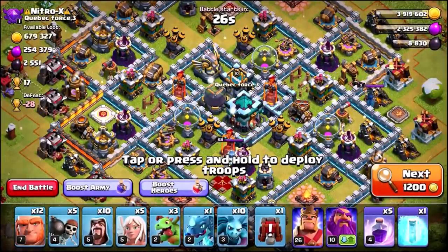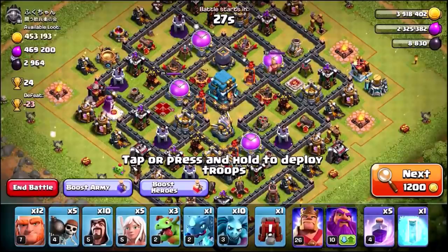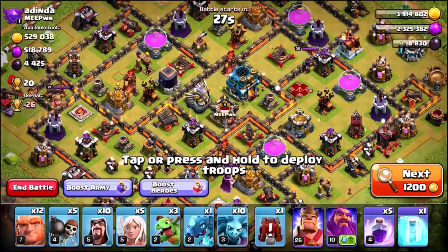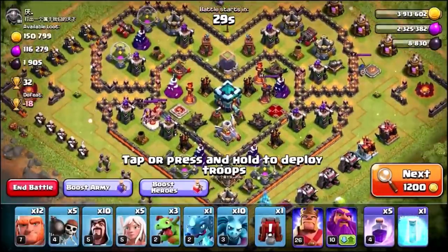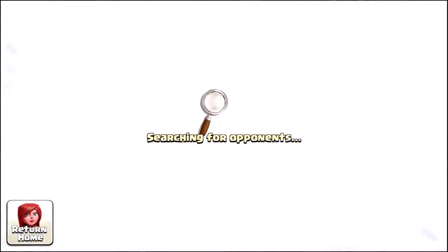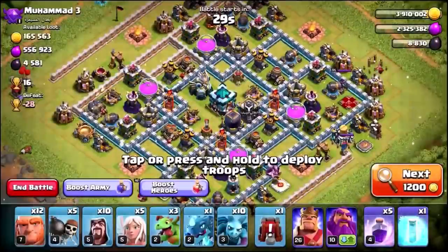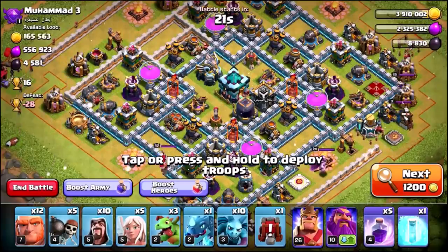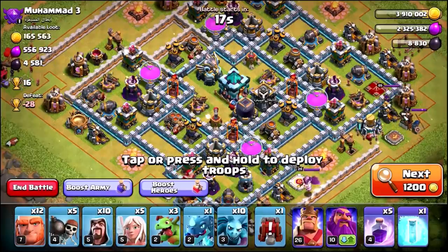Let's get into some live attacks and see if we can farm without the Queen or the Royal Champion at Town Hall 13. This is going to show me whether I made a huge mistake rushing to Town Hall 13. The matchmaking is showing a lot of Town Hall 13s already. Some of these bases have a lot of loot in them, which is surprising. Let's find something with a lot of loot inside and see if we can wipe it out for a two-star, or maybe even a three-star once the Royal Champion and Queen come back.